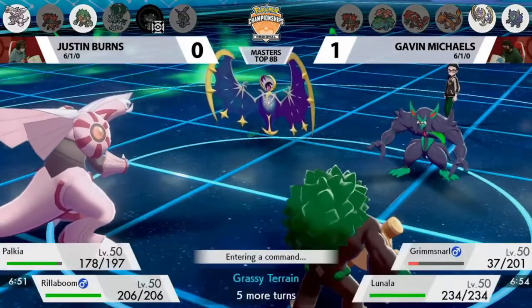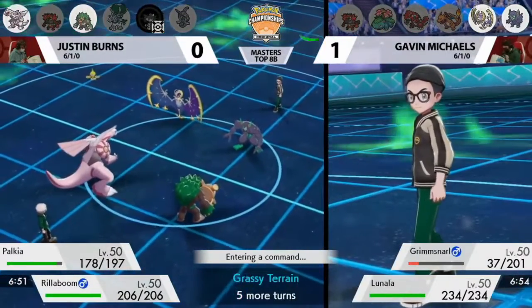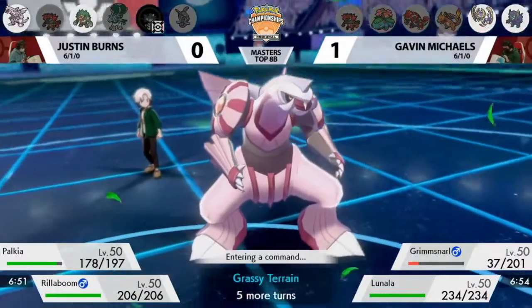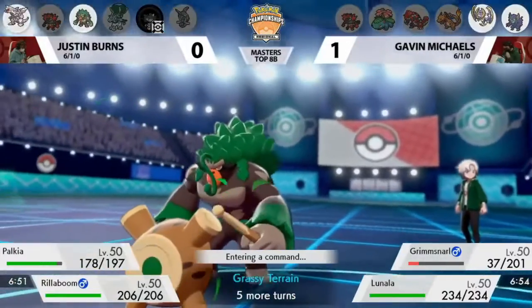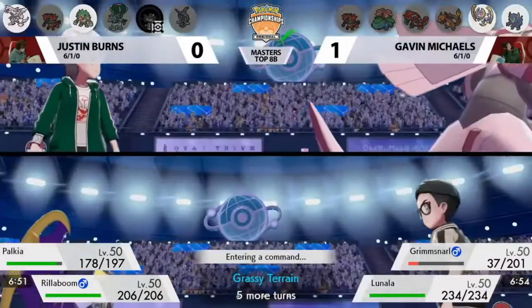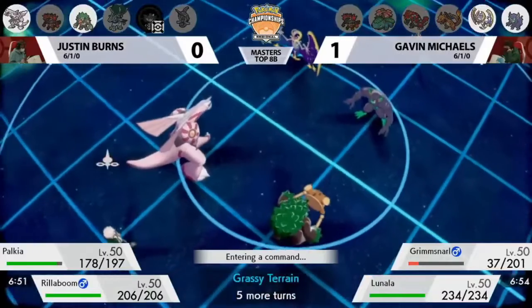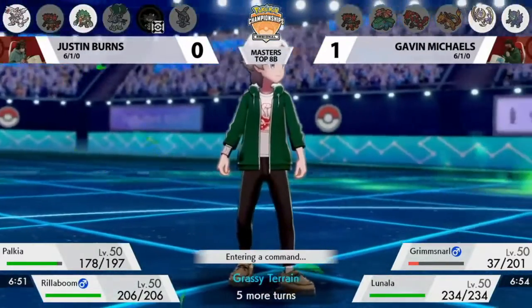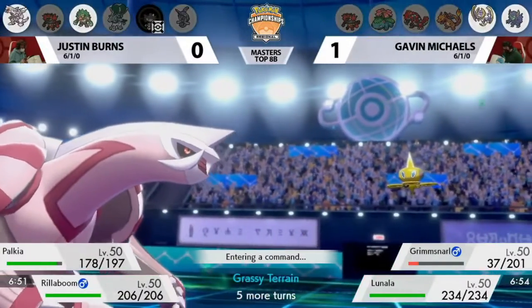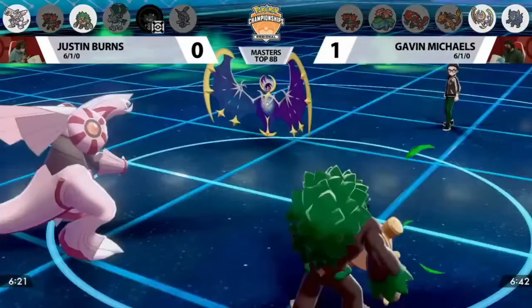We see another adjustment: Rillaboom making its first appearance of the set. It's an interesting adjustment for Justin to bring the Grass type, considering G-Max Charizard was effective for Gavin — it's somewhat worked out because Charizard's not on the field right now. Grimsnarl looked like great bait since there aren't any supportive moves on the board yet. They had to go for the attack; Light Screen and Reflect haven't been set up yet. Rillaboom going in might prevent that from ever happening and get a little more damage than last game.